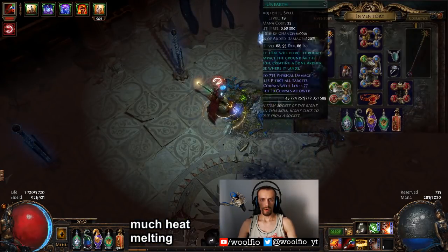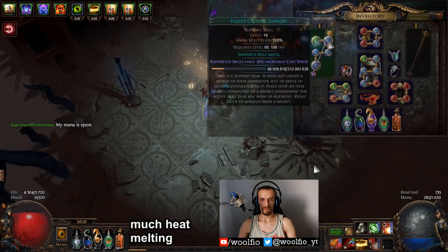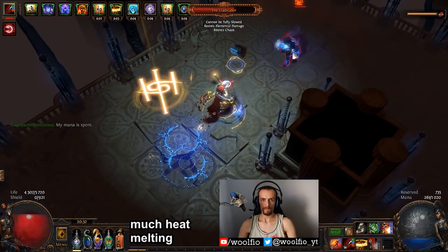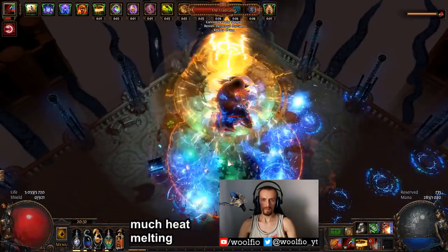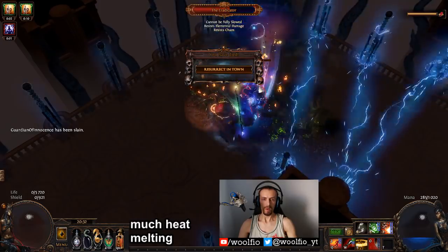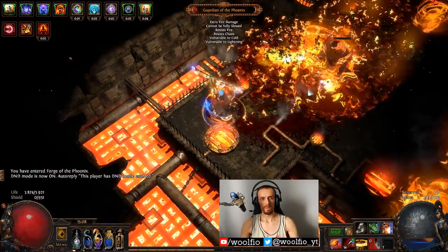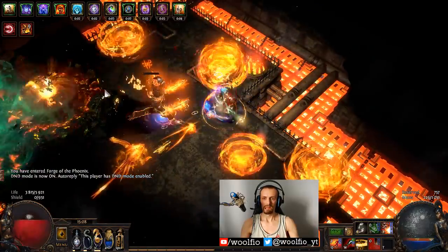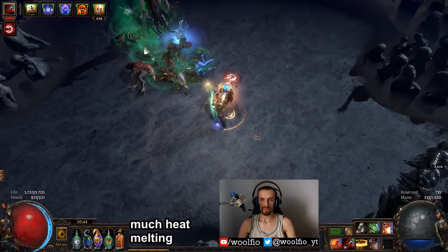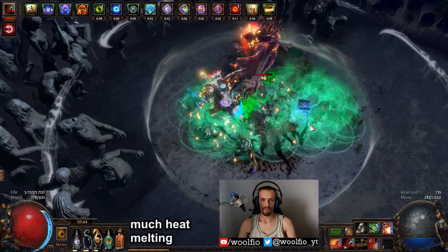For corpse generation, in my gloves I have Unearth linked with GMP, Faster Casting, and Spell Totem. In my 5-link staff I have Desecrate linked with Faster Casting, Arcane Surge level 7, Spell Cascade, and Flame Dash — both Flame Dash and Desecrate trigger Arcane Surge for more damage. I experimented a lot: tried Essence Worm with more cast speed, self-casting Unearth, totems casting Unearth, then Desecrate for faster generation. If you're not using Spell Cascade for Detonate Dead, self-cast Unearth may be better, though it has that annoying delay waiting for projectiles to land — maybe use Faster Projectiles support. Note that Desecrate can create up to 15 corpses while Unearth can only have up to 10, but Unearth has no cooldown.